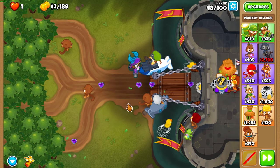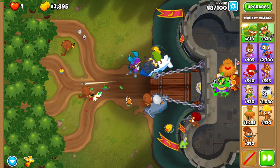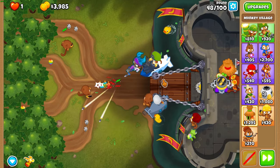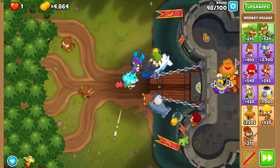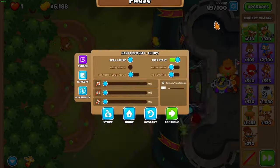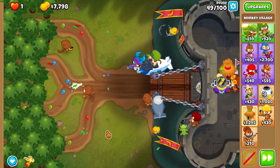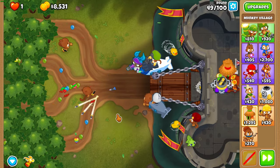You're probably wondering why we didn't go for a discount village and upgrade the alchemist. The reason is that for the Josh's Constant achievement you cannot discount your spike factory at all, so it's not worth buying the discount upgrades just to discount the alchemist. Instead we just opted to buy a 2-0-0 village. During round 49, turn off auto start because we've got to do some placements before round 50.